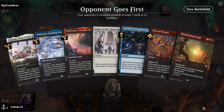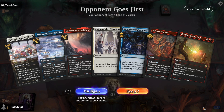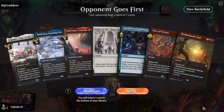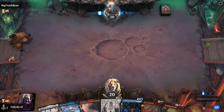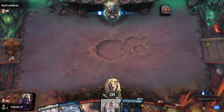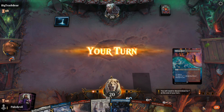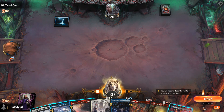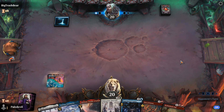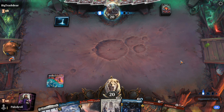Opponent gets to go first, which is kind of annoying, and we have all the channel lands — very shuffled deck. We have Fires of Victory and Brotherhood's End, can gain life and draw cards — we have all the things we need; we just need another red source for Brotherhood's End, so yeah, we'll keep this. So what are you playing, Big Trash Bear? It's a cool name; at least you have capitalized first letters.